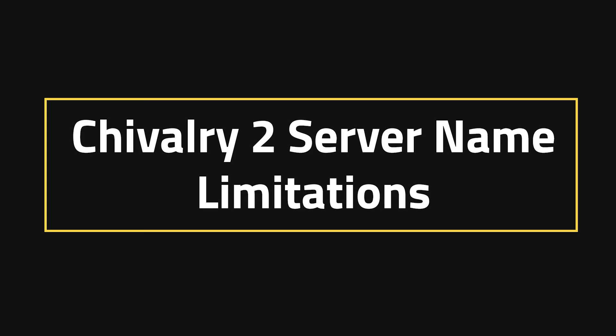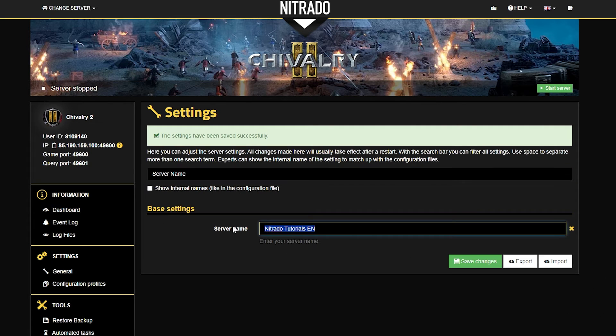Chivalry 2 Server Name Limitations. This isn't a setting that is often covered in pretty much any game, if I'm honest. But in this game specifically, they have a really hard crackdown rule on no inappropriate language or words, and I will not be giving examples because we don't want to say those bad words. So just to be clear, do not use any sort of inappropriate language or hate speech because the server will not save. One other thing that you may not do is imply that one of your servers is an official one run by the studio. Other than that, you're good.